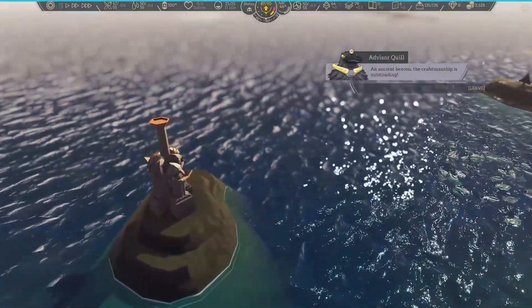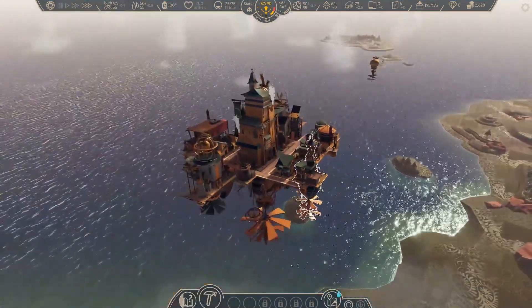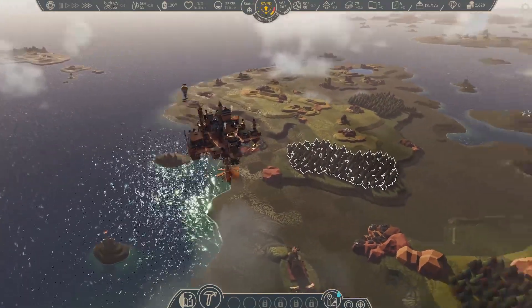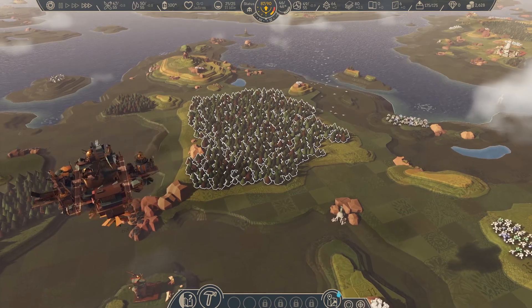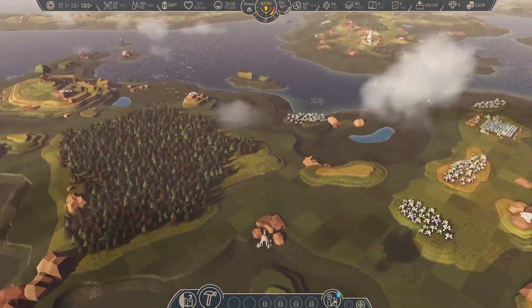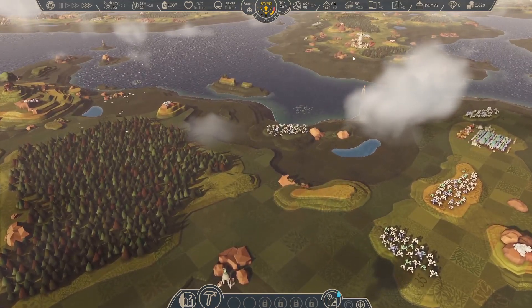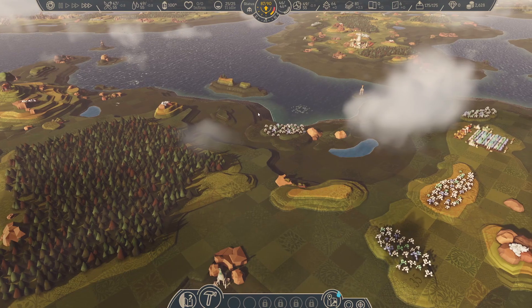What is this? An ancient beacon. The craftsmanship is outstanding. Apparently I should not be there just yet — that's what I'm gathering from that. We've got a few unknown entities, so let's actually head our way over to where we're supposed to be going.